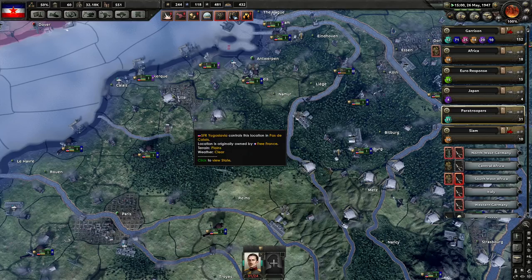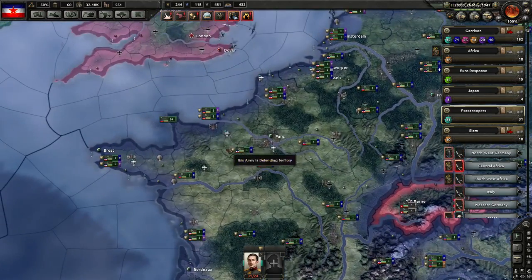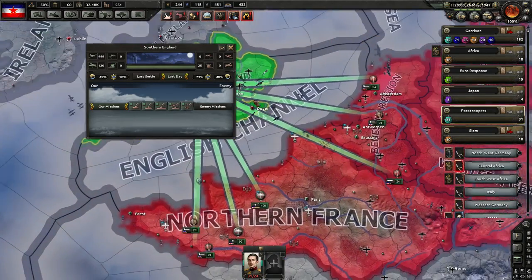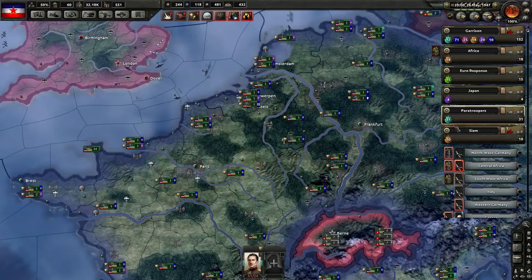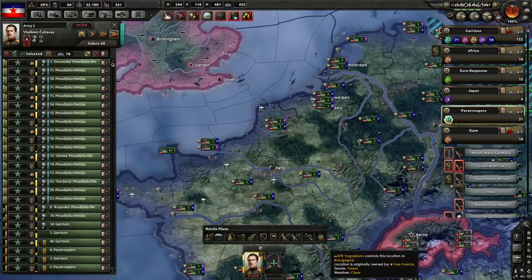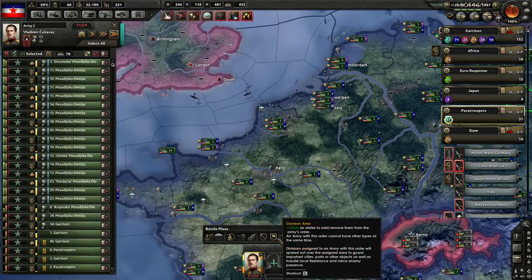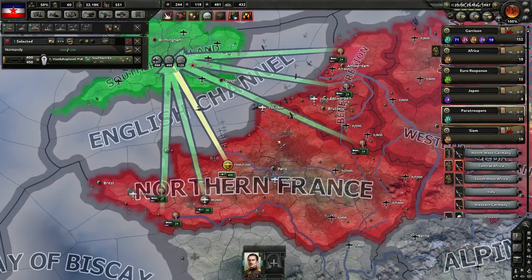I guess we're going to have to rush. I'm wondering if I should keep more planes behind. They've moved all their planes out of southern England - if we were ever going to go, now would be such a sweet time, but our troops aren't really in position yet. Our paratrooper division is getting pretty damn close. Let me move them to garrison, and we'll launch from here - this is the closest airfield.